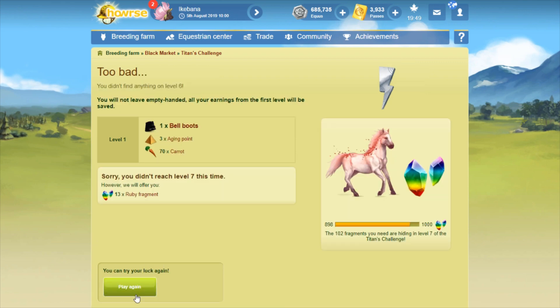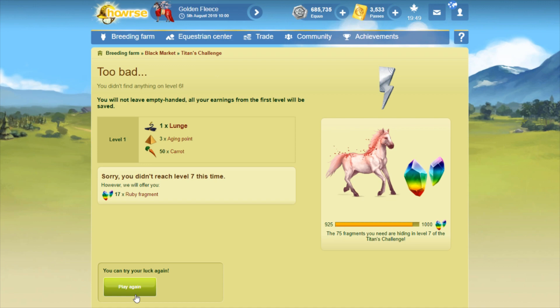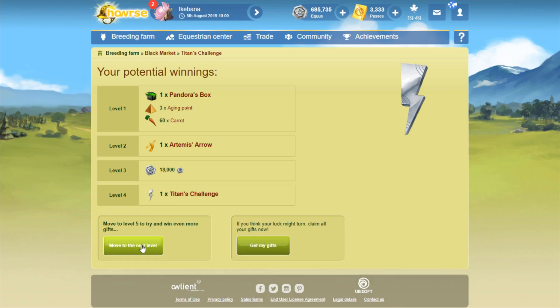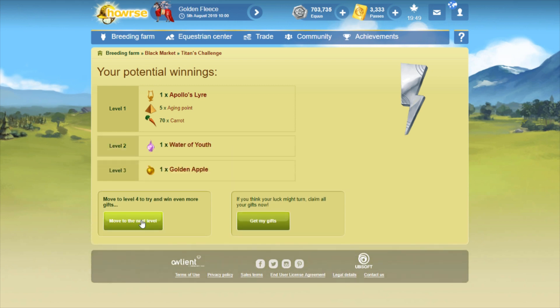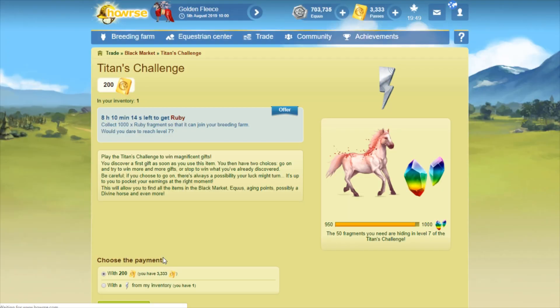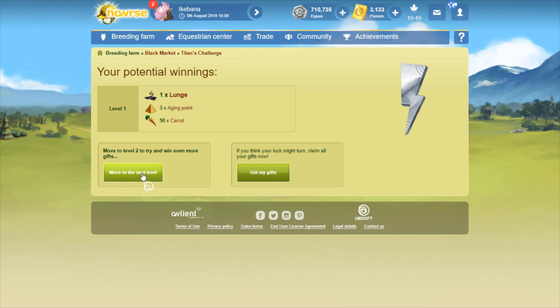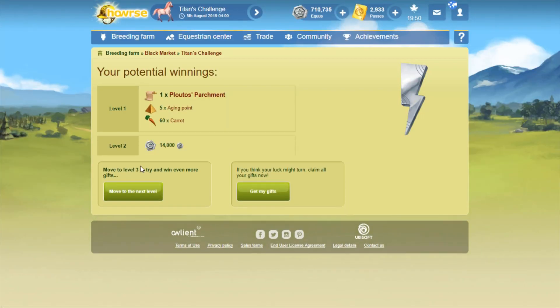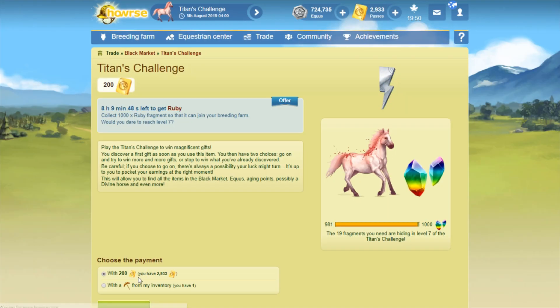I really wanted Ruby, and it was getting a little bit discouraging seeing how many passes this was taking. This is not sped up by the way — at this point I just got very impatient and kept zooming through it. I also wasn't doing commentary since I didn't have my audio recording, so I wasn't stopping every five seconds to explain the gifts in detail. Also I'm not really sure why Equus is so often offered on level three now. By the way, I do have another video upcoming where I'm opening Titan's Challenges on the test server — that's been requested a couple of times. I enjoy it because it doesn't cost me anything since those passes are given to us for testing.